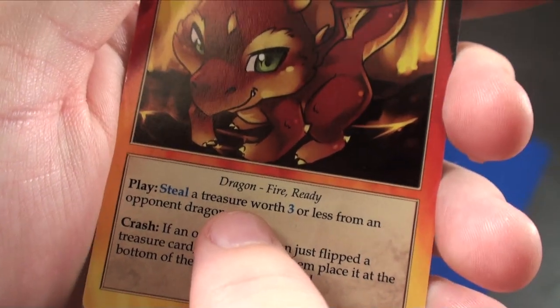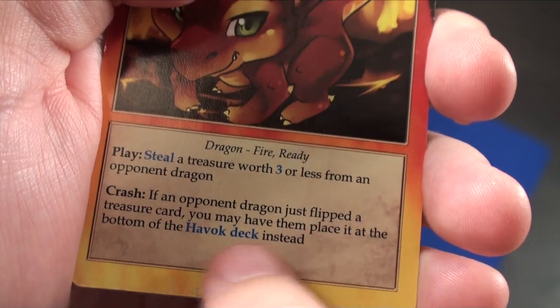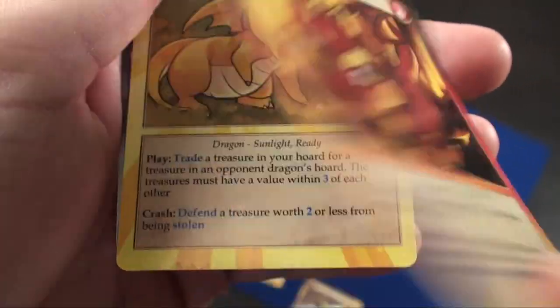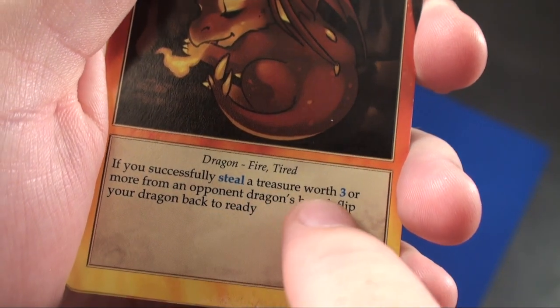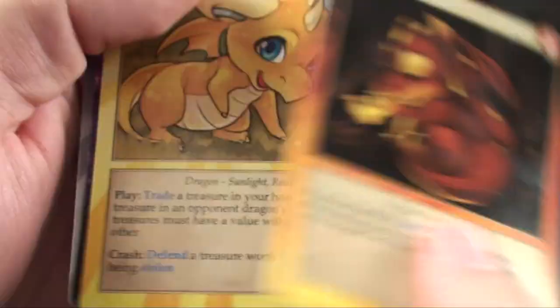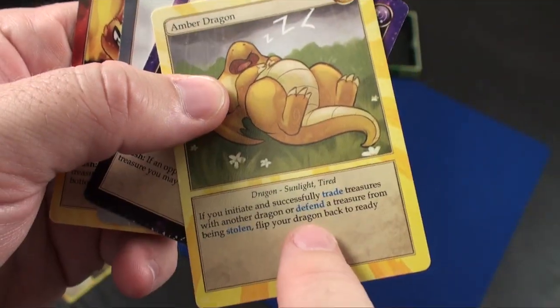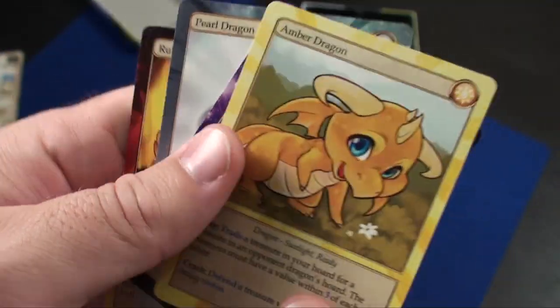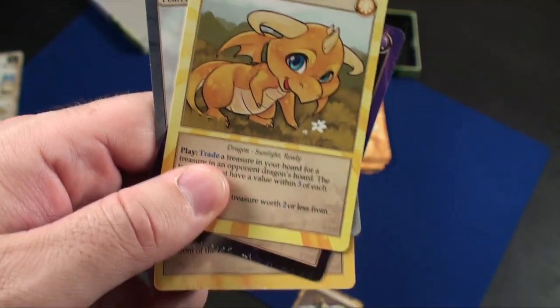Another dragon power lets you steal a treasure worth three or less from an opponent, or crash — if an opponent's dragon just flipped a treasure card, you may have them place it at the bottom of the Havoc deck instead, causing them some issues. If you successfully steal a treasure worth three or more, flip your dragon back to ready. These powers are used once, and unless you meet the condition on the other side, you can flip them back over to be ready again. No matter what, you can only use their power once per turn.